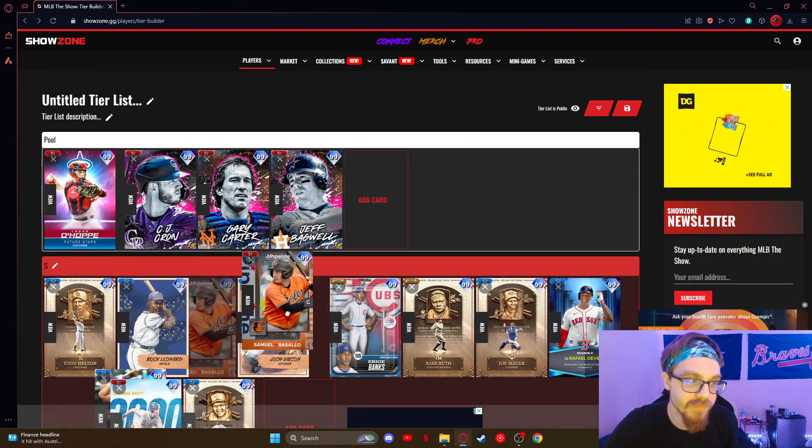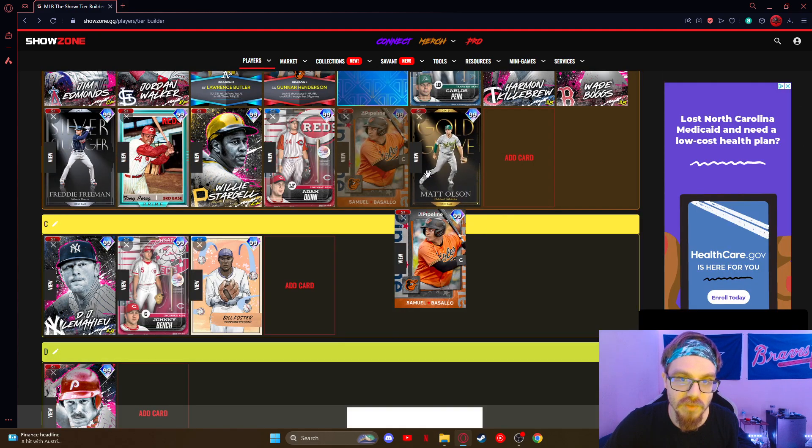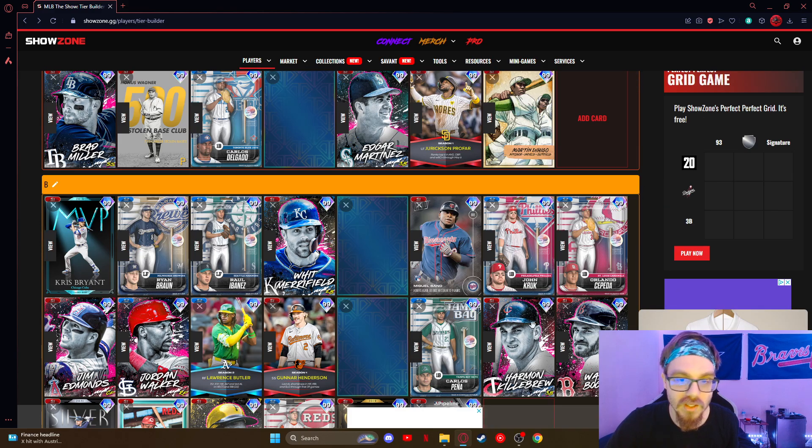Sammy Willsell — B-tier. Just good — just better options. He's primarily a catcher, but still a really really solid option.